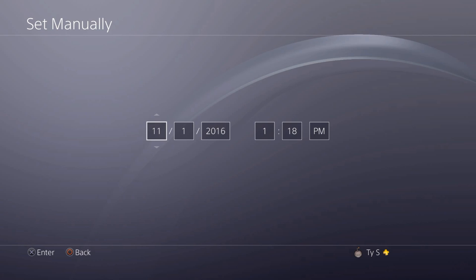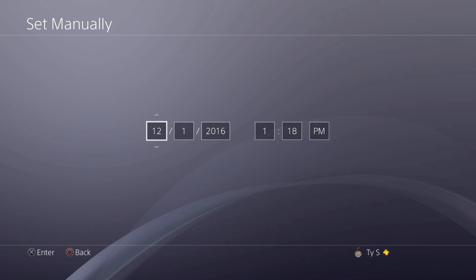Go into set manually and hit X on that. Once you're in there, you see the current month. All you want to do is go up 1 to 12, like December — basically that right there. Hit X. Once you have it on December, hit X to select it.